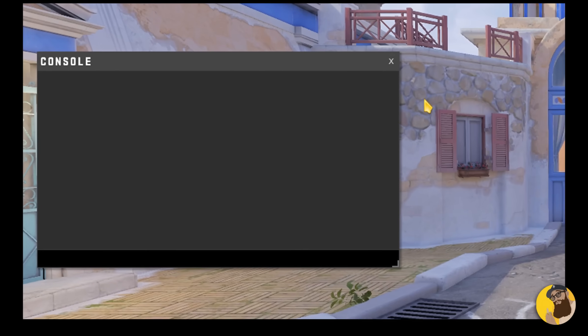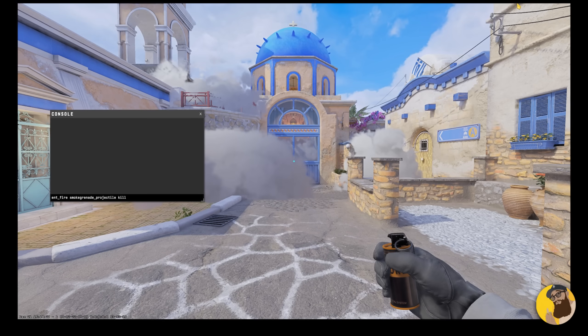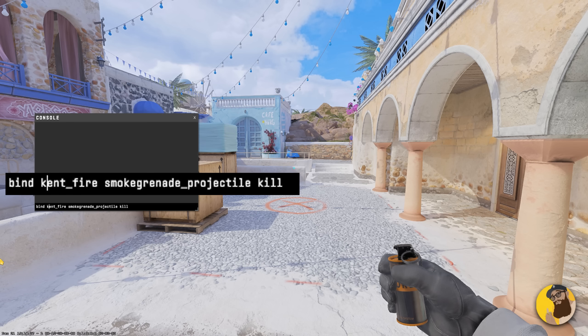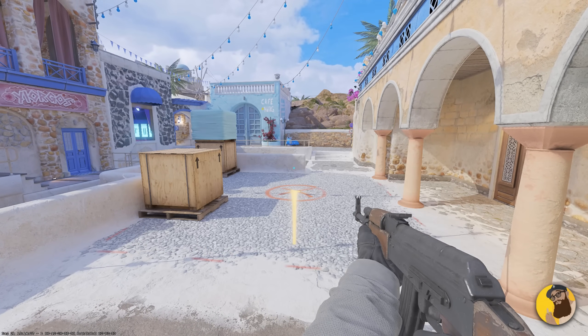Moving on, we get to the practice commands, and the first one on that list is this. When you enter this in the console, it will instantly remove all the smokes on your server. I have it bound to a key, and I suggest doing the same, because it really is a time saver for annoying smokes.